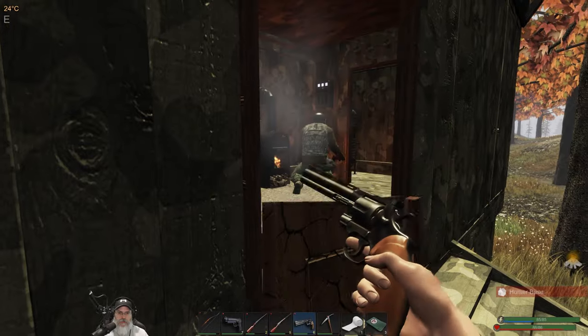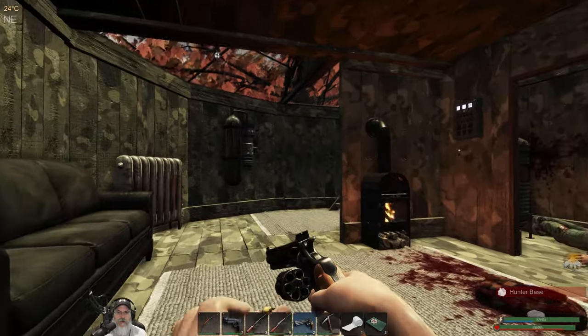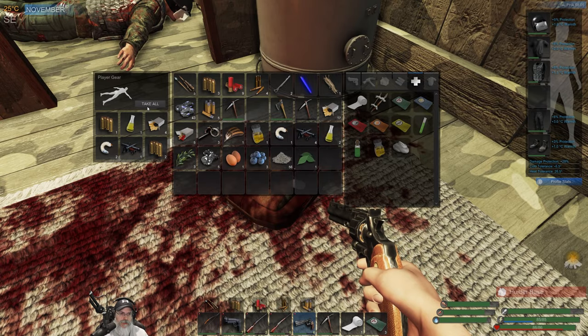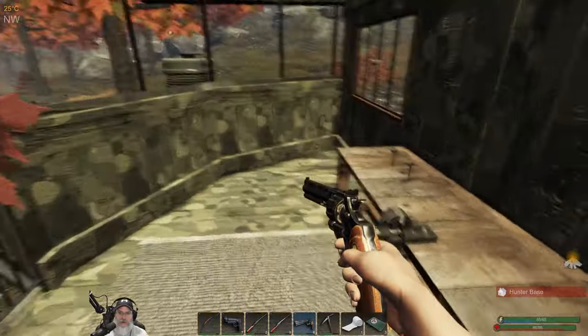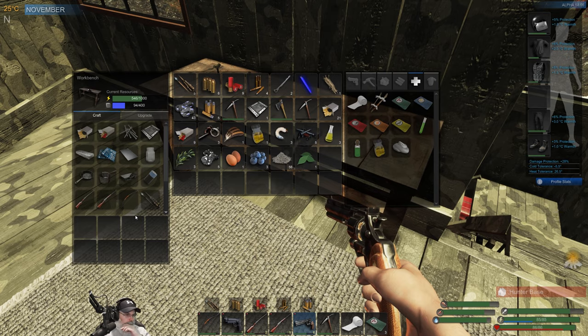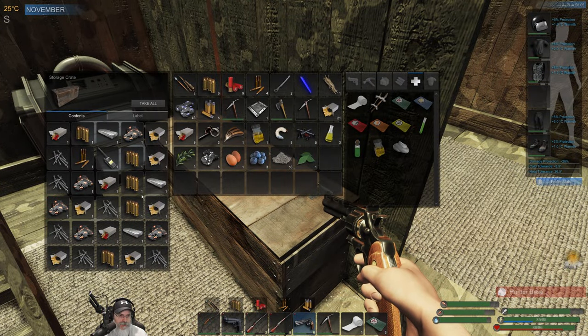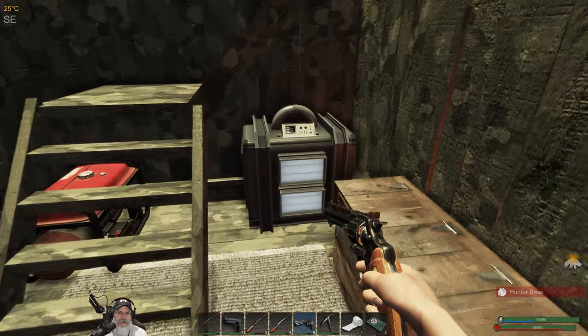That took more shots than it probably should have, but we got the job done. Let's make sure there's nobody upstairs — nobody upstairs. Nice, look at that — we got some plates off of the dudes. We've got 500 and some odd power and about 94 of that. Let's get the fat loots first. Pretty decent stuff — we got three ingots. That's beautiful. Three ingots and a plate — always a good thing.